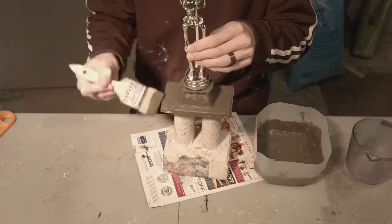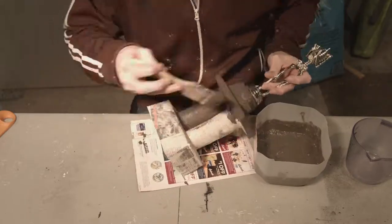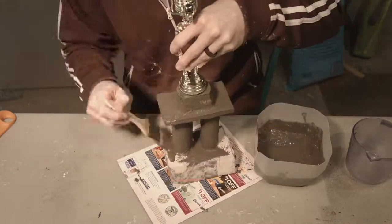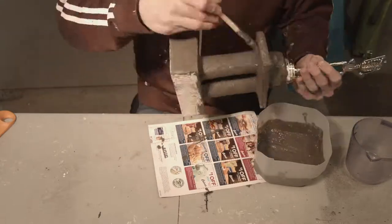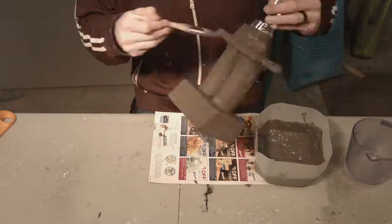I decided I wanted this trophy to look more like stone, so we're going to go ahead and texture it. I have some thin set mortar, which makes a good texture if you want anything to look like stone. This is basically painting concrete onto it — it basically is stone, but it'll be a lot lighter and still give you that good-looking texture that you'd want.